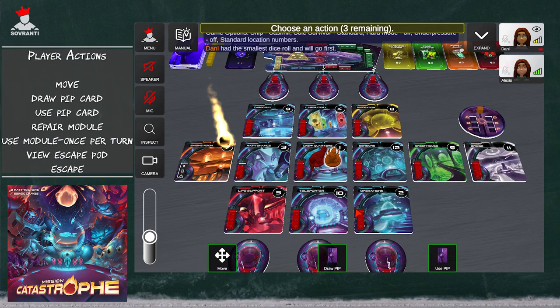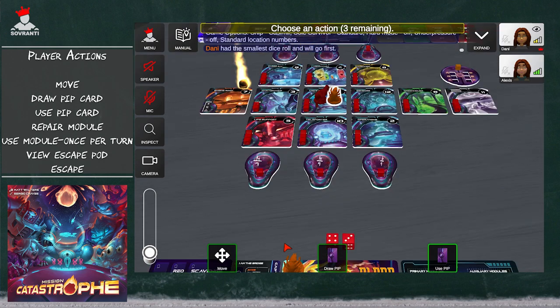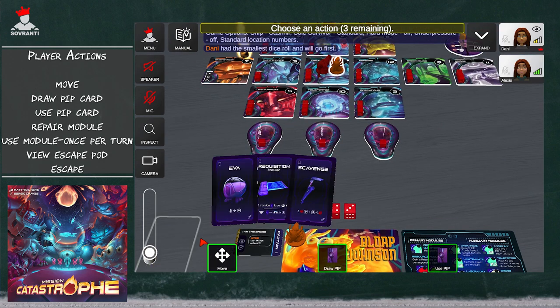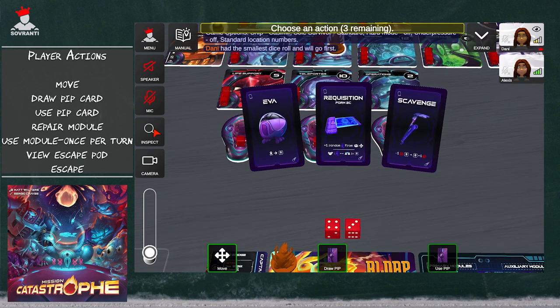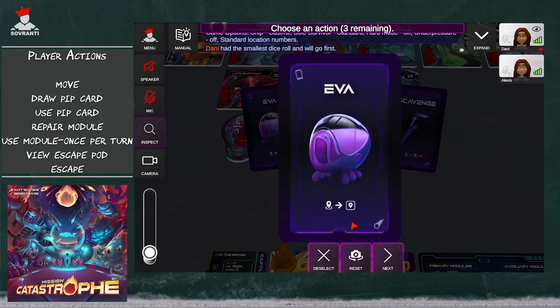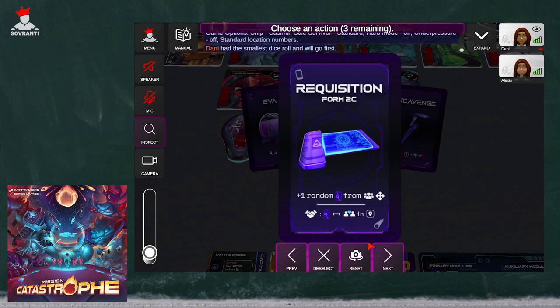On your turn, you have three actions. You can move, you can draw a pip card — which are helpful cards — or you can use a module. Let me look at what pip cards I already started with. You can hold up to seven pip cards. They're always going to be helpful. For example, the EVA allows you to move from one location to any other location. Anytime you see the handshake icon, that's telling you it's the co-op version, so if you're playing competitive, make sure you're not using that one.